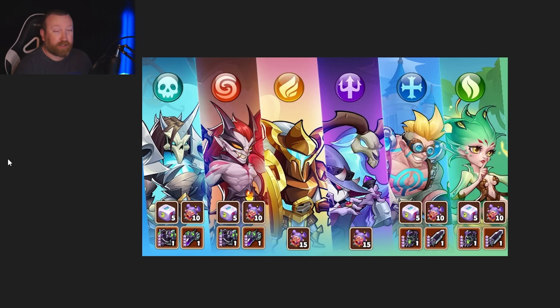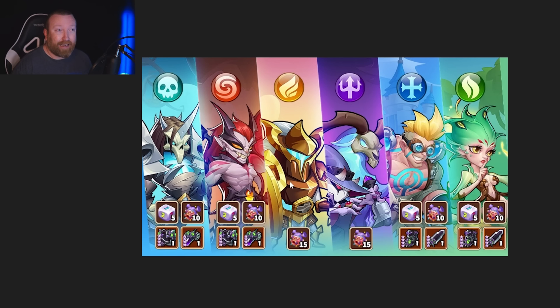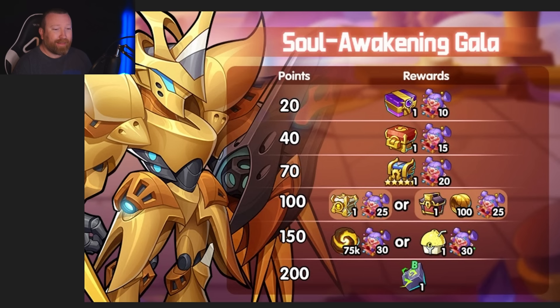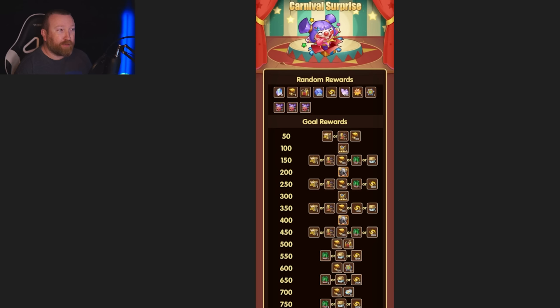We're mainly going to be talking about the 150-point mark and how to get the essence sublimation. Also remember each one of these costs 2,000 gems and 2 light fodder, or 2,000 gems and 2 dark fodder, so they're very hard to get. Plus with the soul awakening contract going on this week, you're already going to have to be building six light and dark heroes into a six-star, so remember that's a lot of dark and light fodder needed this week.